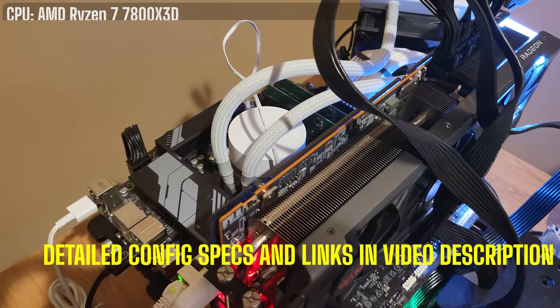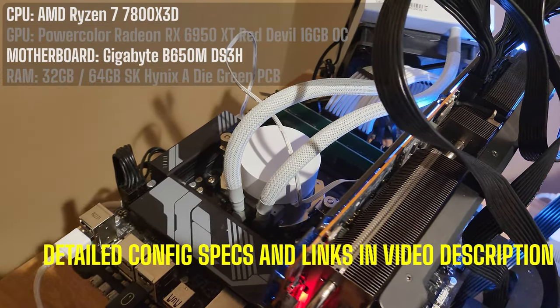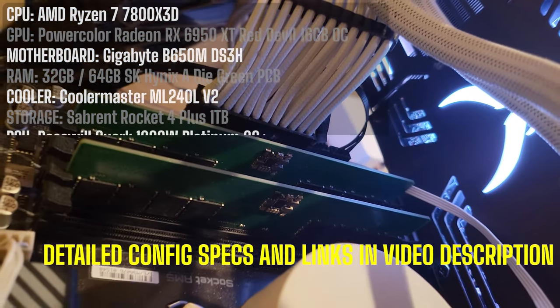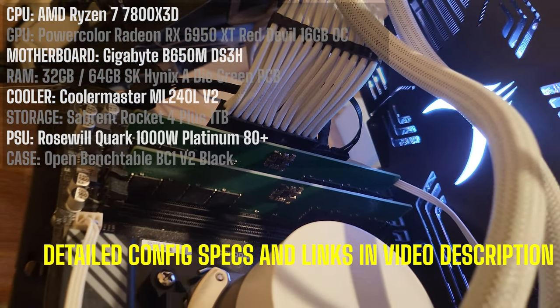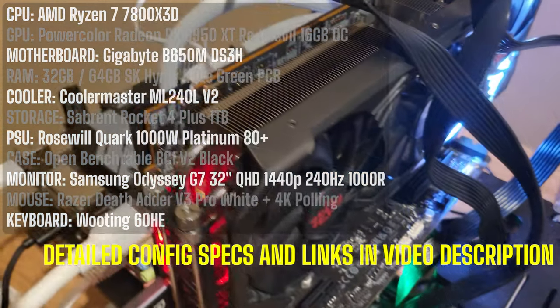So let's start with the hardware we're using for these tests. We've got an AMD Ryzen 7 7800X3D CPU paired with a Radeon RX 6950 XT — this is a Red Devil model — all running on a Gigabyte B650 DS3H motherboard.